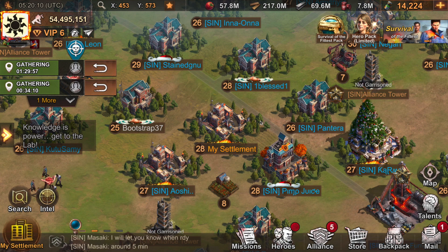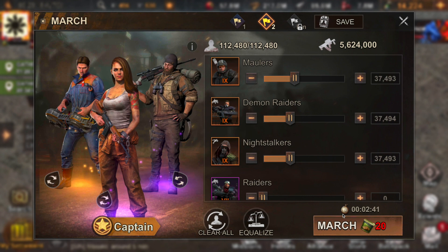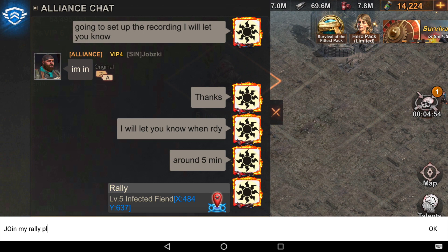Now I'm going to set up a live rally so I can show you what happens. I've talked to my alliance and they're going to join. I have a pre-existing march and I'm going to rally this fiend, then ask everyone to join up.